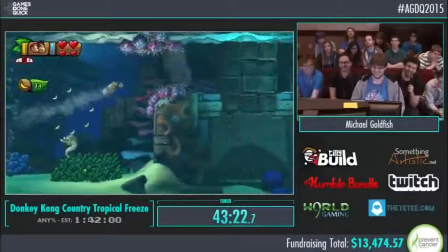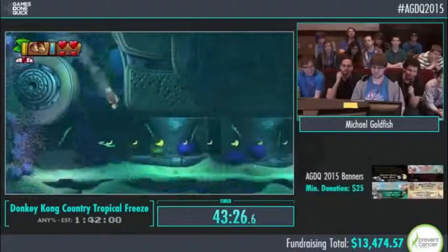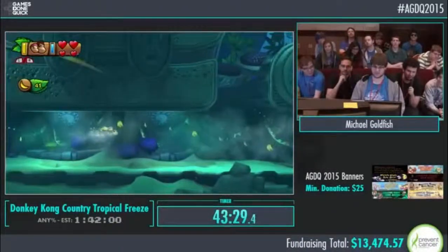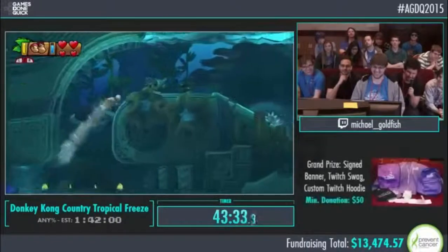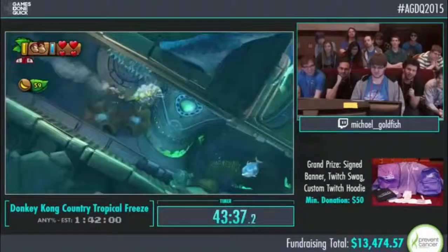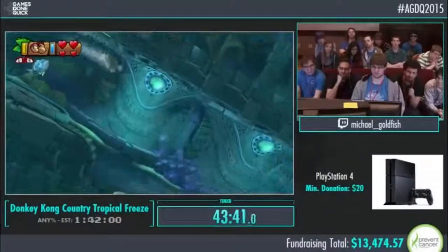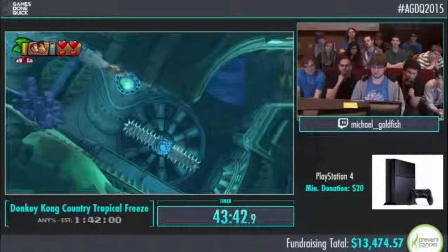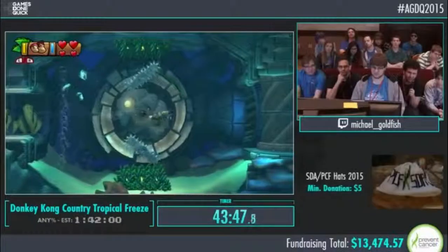We have a visual cue for if you're real good and real fast — that's if you see the Diddy cycle of that rotating barrel. That was like half the Diddy cycle. So you might be wondering why we're Dixie. Just as Newbie explained, this little hair twirl she's doing right there is the best way to get across the currents.